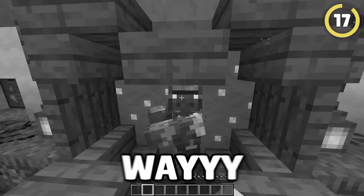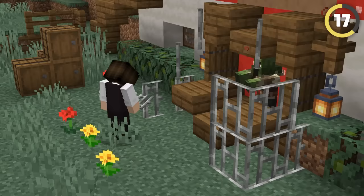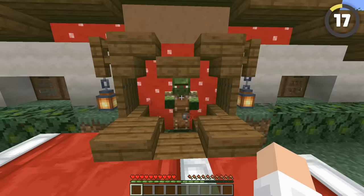Curing zombie villagers takes way too long, but did you know that you can speed this up? There's a secret mechanic where placing 14 iron bars or seven beds within a space of four blocks around the villager speeds up the curing process.